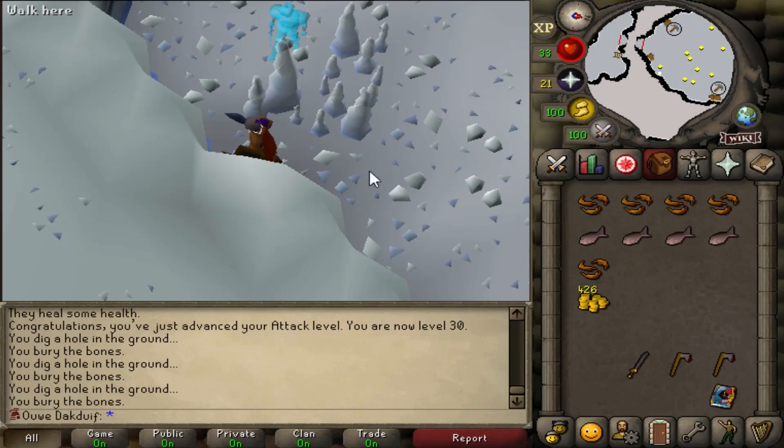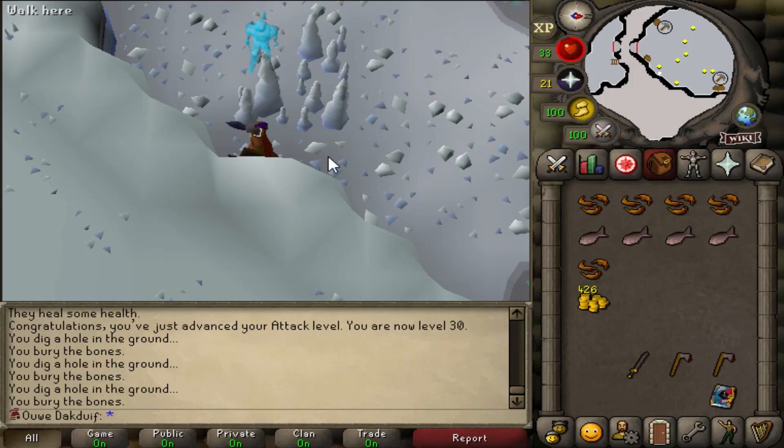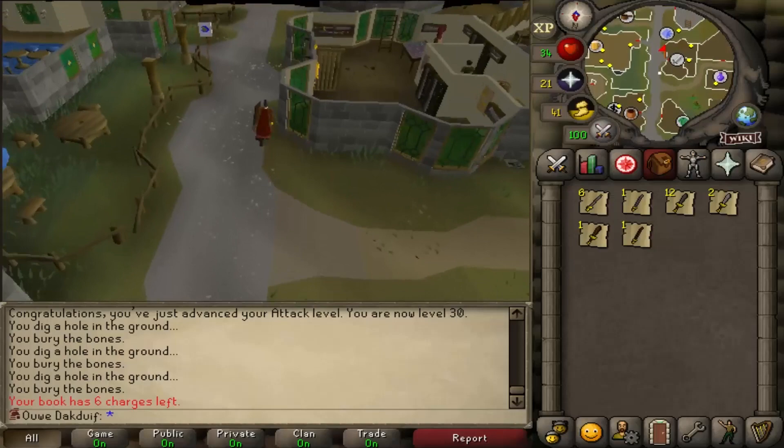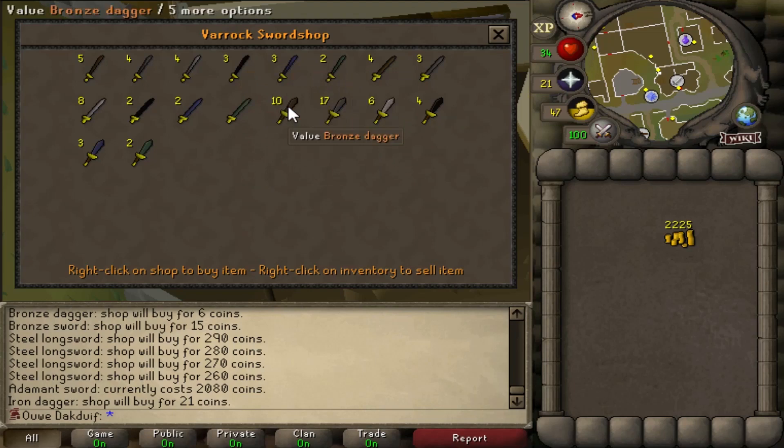The best thing I can get here is a mithril square shield and a mithril mace, so I think I'm gonna leave this place and go back to the hill giants. Maybe I'll fight lesser demons with magic because they drop adamant stuff. What I'm gonna do now is sell all the weapons I collected from killing hill giants and other creatures, and try to buy back an adamant sword with all the money I get. Look at that — it is just enough! The reason I'm not buying a longsword is because this one has the same speed as a scimitar, so I'd rather use this one. An adamant sword — yeah!